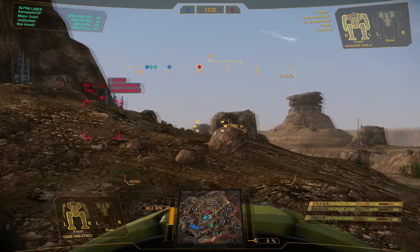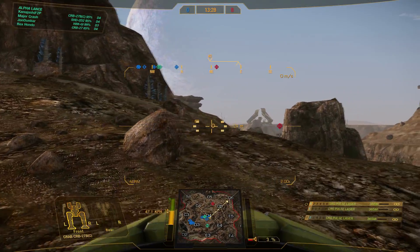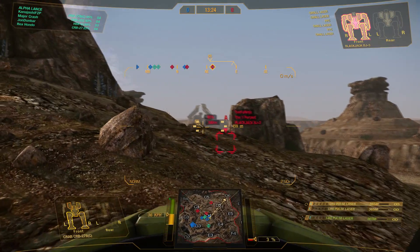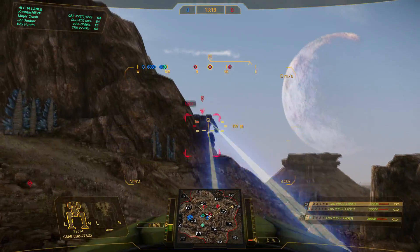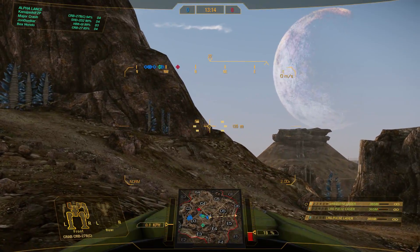That Warhawk Alpha is coming around the right side - can I poke him? I also have to watch out for this entire right flank; there's a Blackjack back over there and I want to make sure I don't leave myself open to him. I want to start working these angles - get in a hit, twist away, move back, try again.